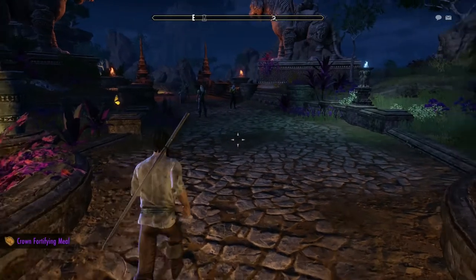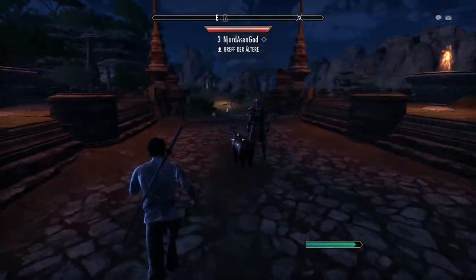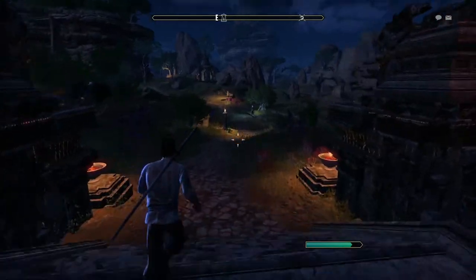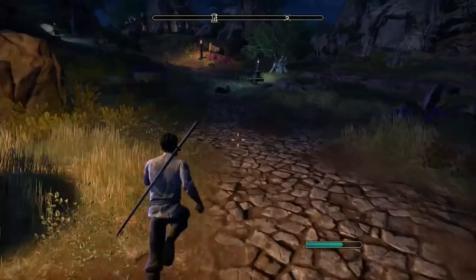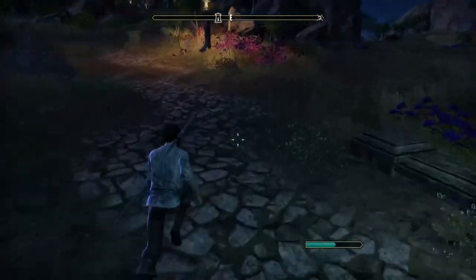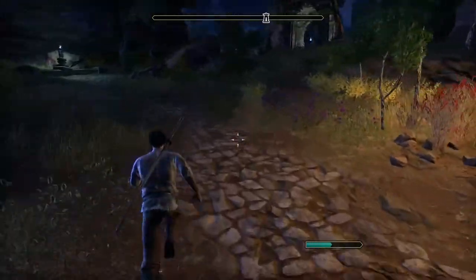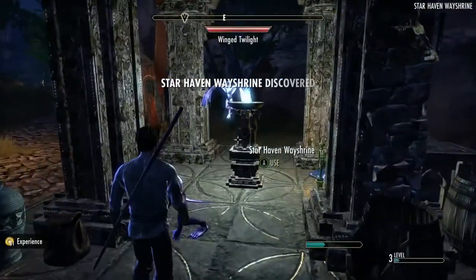So now we're ready to go. The first thing that I do every time I create a new character is we need to get to the way shrine - get to the closest way shrine. It takes a couple seconds. Now it doesn't matter where you come out - if you come out in Elsweyr, if you're going to come out in Greymoor, it doesn't matter. You just get to the closest way shrine that you can get to and you go there.